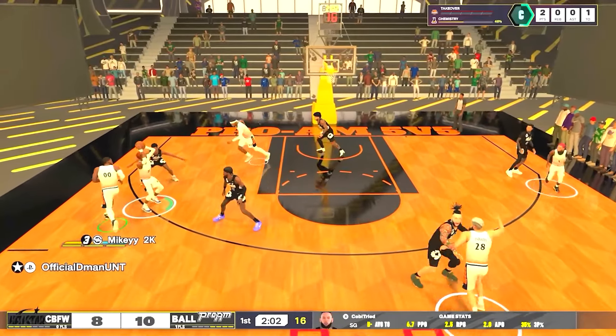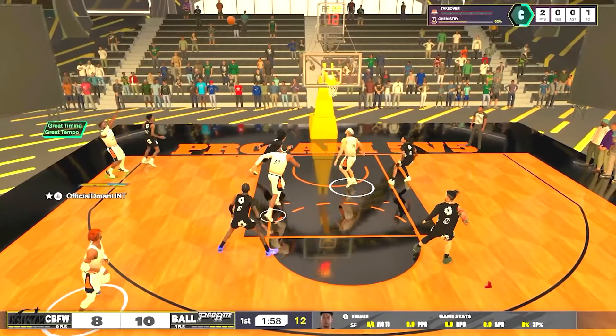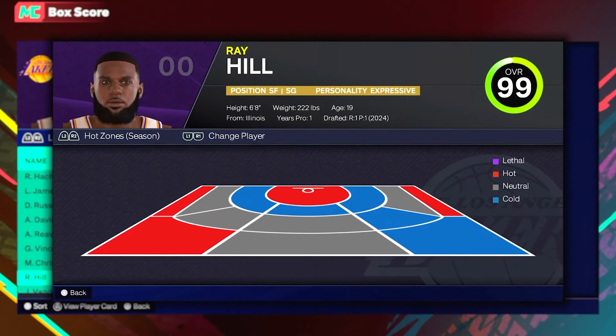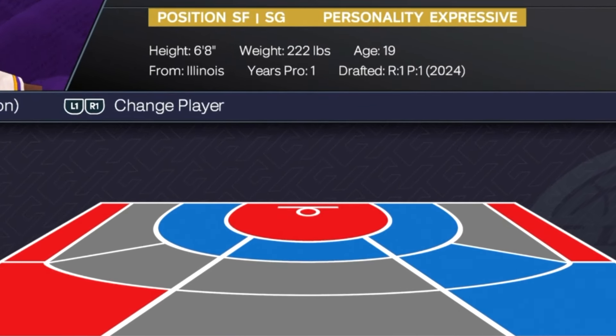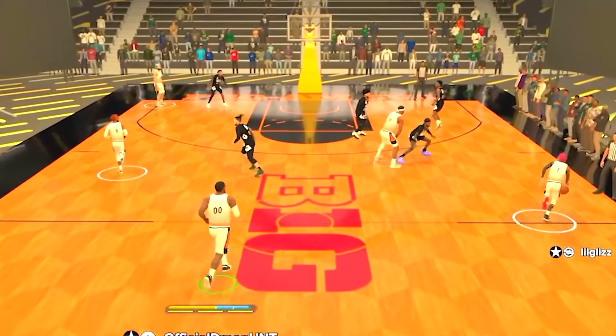I do recommend rhythm shooting. But more importantly, I recommend you get your hotspots, because getting your hotspots will help you shoot better and it's night and day. You can check your hotspots on your 2K card — you'll see red spots, blue spots, and probably purple spots if you got them lethal. These work online: if you have a hotspot and shoot from it online, you're going to receive a small boost. If you have a neutral spot or a cold spot, that might be detrimental to your game.